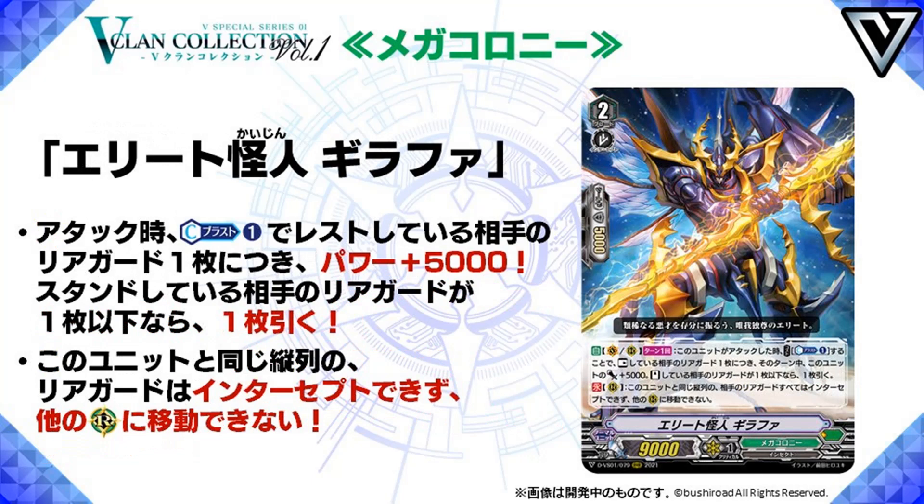And then we go to Elite Mutant Geathra. Grade 2, 9k power and skills. Auto Vanguard Rearguard, once per turn: when this card attacks, cost Counter Blast 1, this card gets plus 5k power for every rearguard your opponent has rested, and if your opponent has one or less rearguards that is standing, draw a card. Very nice easy beater, and if your opponent decides to keep one of them standing just to prevent you from full power, well, this actually punishes your opponent for doing that. And no, your opponent will not keep all their rearguards standing because that's going to be a lot of attacks that they're losing. Second skill, Count Rearguard: all your opponent's rearguards in the same column as this unit cannot intercept or move to another rearguard. This is very nice even with Paralyze, because many ways your opponent can avoid Paralyze is by either intercepting or moving them to the back row, so this one keeping them stuck there can be very annoying. Your opponent can still place on top of them, but that still minuses your opponent. So overall, very nice generic beater.